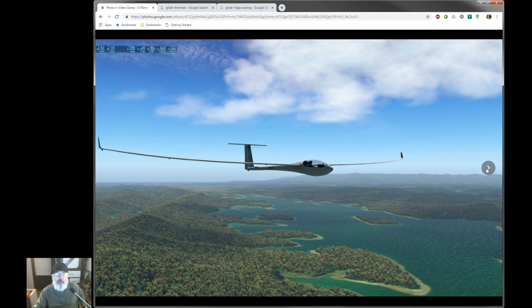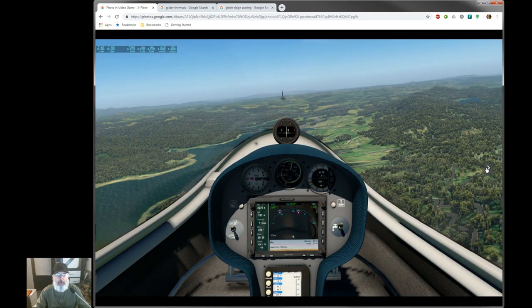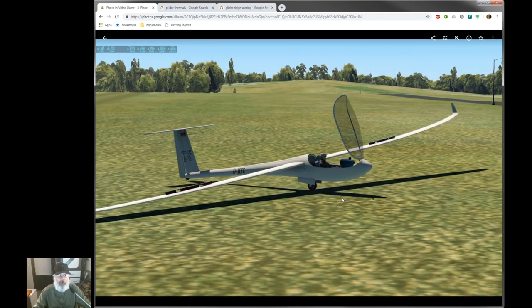It's a fantastic experience — you can find lift all over the place and fly for hundreds of miles and stay up for hours and hours if you want to. However, there's a couple things you've got to do to make that work and they're very simple. You don't need any special tools or anything — you can do it with the stock game, and I want to show you what that's all about.